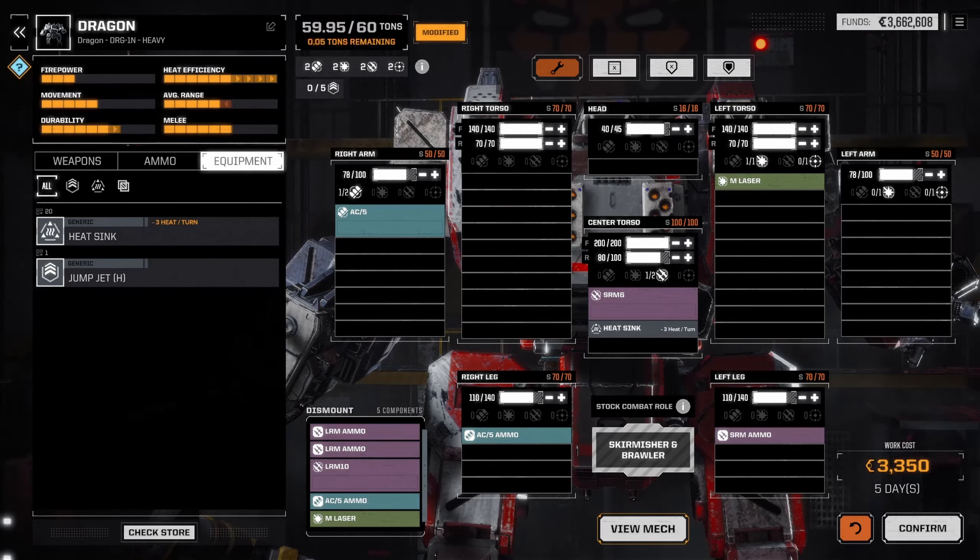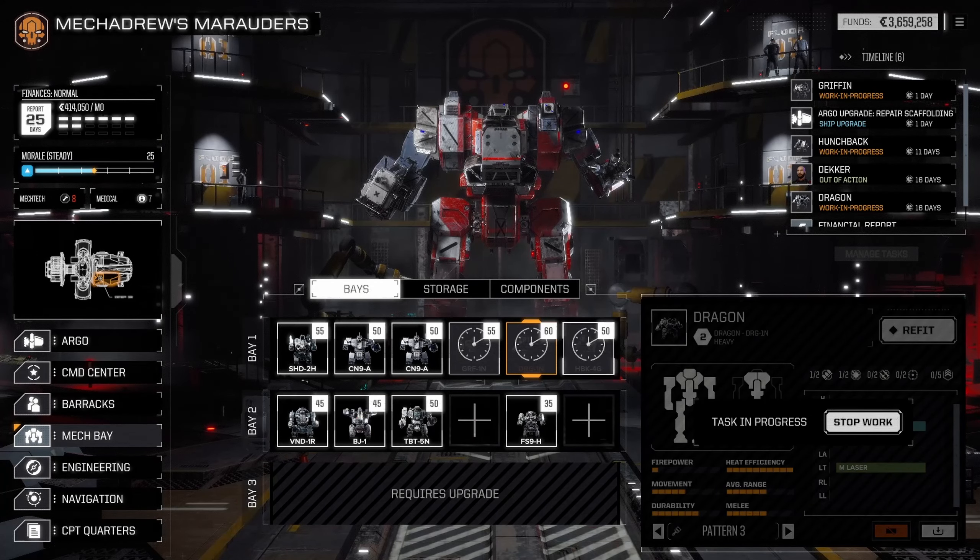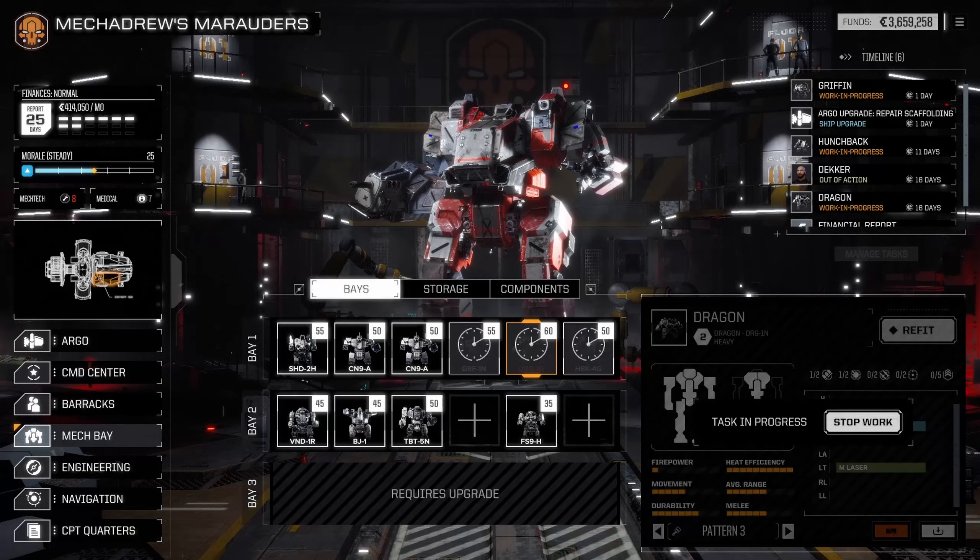We can basically fire a laser, SRMs, and AC5 all at once. Let's put some armor in the legs — that looks better. I think I don't want to lose armor off the legs, so let's do max there. Let's take a little off the back — we don't need full back armor. I'd like a little bit more in the arms but that's okay. We'd be able to close the distance and punch. A mod to the arm would be great, so we'll be looking for that. We probably want a cockpit mod too. We can't change the paint while it's being worked on, so let's push the timeline a little bit.